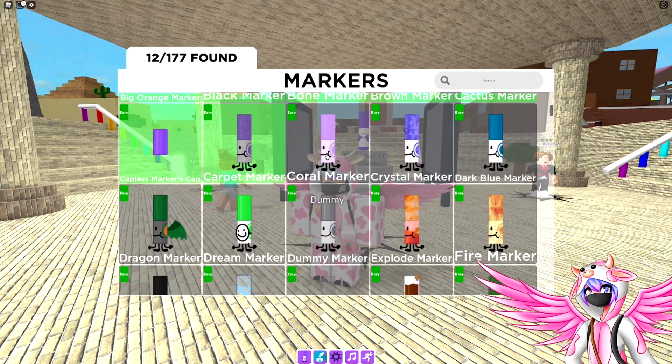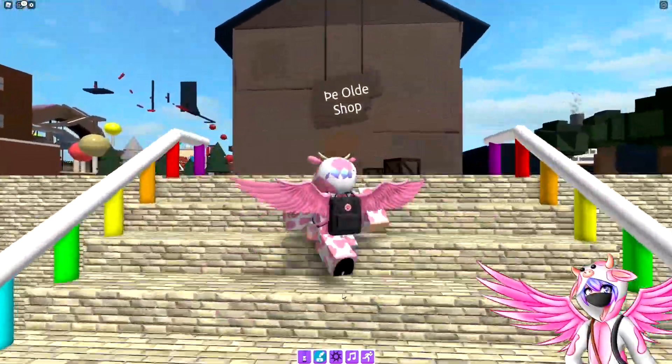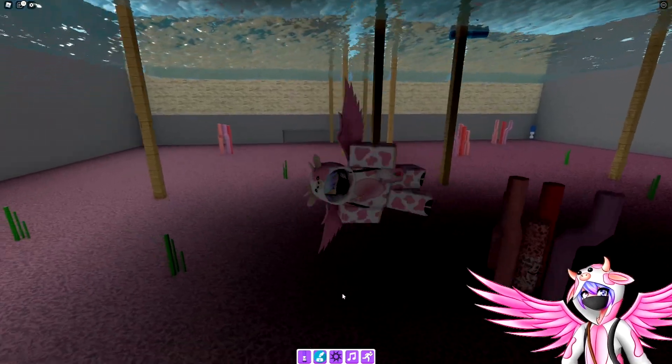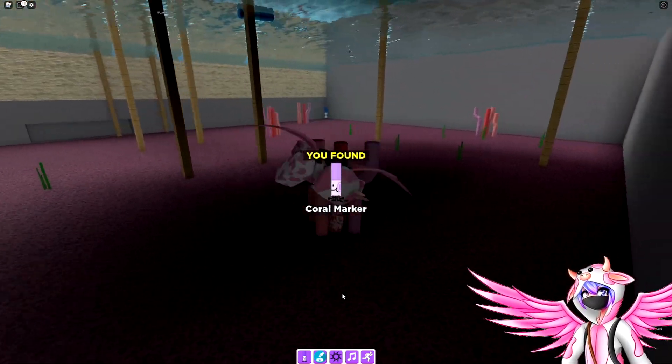The next one is the coral marker. To get this one, you want to head over here to the water area with a giant shack on top of it. You want to go into the water to this coral right here — this is directly below the house, by the way. But you can collect it right here, and you should be able to get the coral marker.